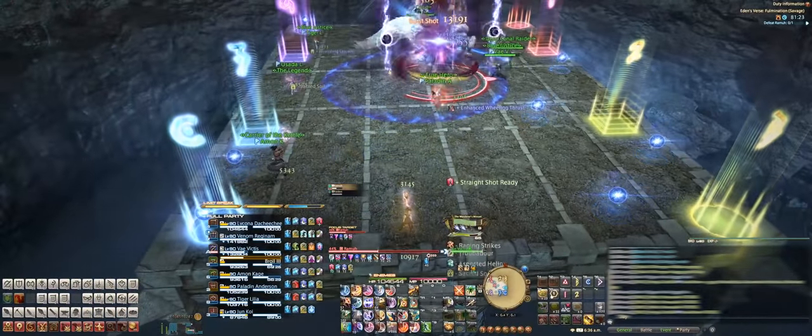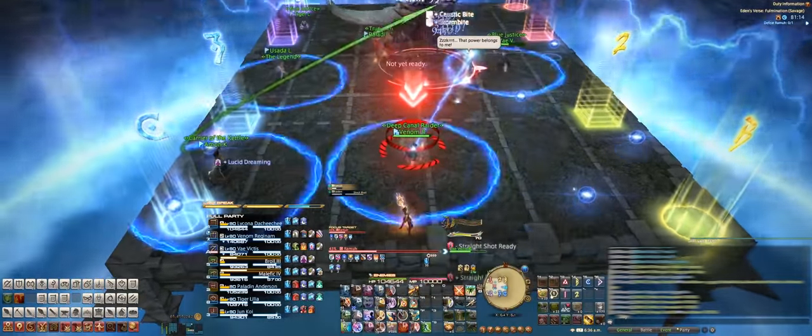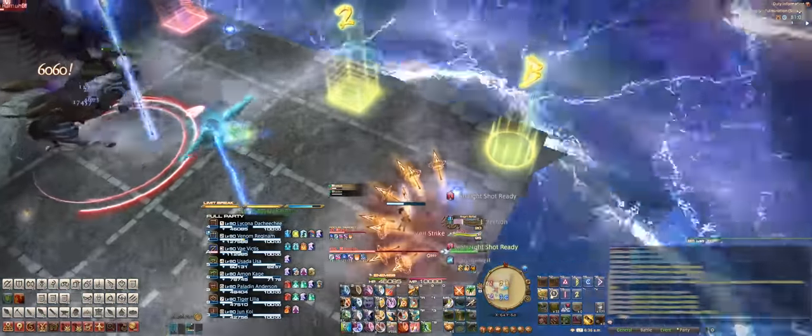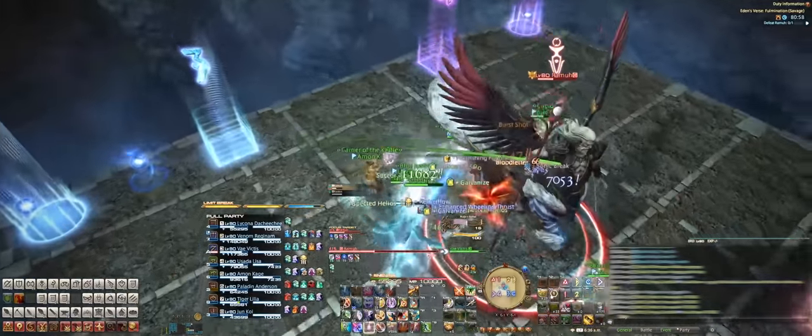Spread out and dodge the AoEs while the one tank that has the add will get the red marker again. There's also a sneaky Stepped Leader mechanic in this that everyone needs to dodge at the end of the cast out of their own spot, making sure they're not dodging into someone else's Stepped Leader.